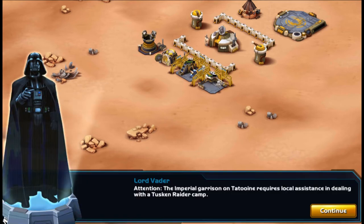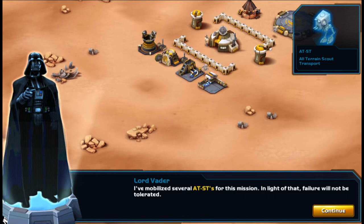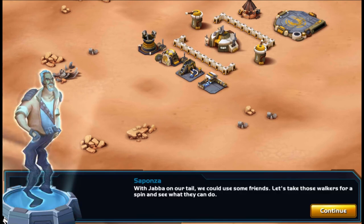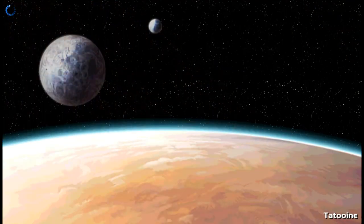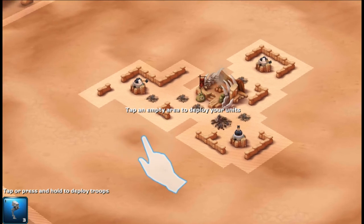We have a message from Darth Vader. Attention: the Imperial garrison on Tatooine requires local assistance in dealing with a Tusken Raider camp. I've mobilized several AT-STs for this mission — failure will not be tolerated. I don't know about you guys, but I'm scared. With Jabba on our tail, we could use some friends. Let's take those walkers for a spin — I think Darth Vader is lending us some troops and we're gonna do our first attack.